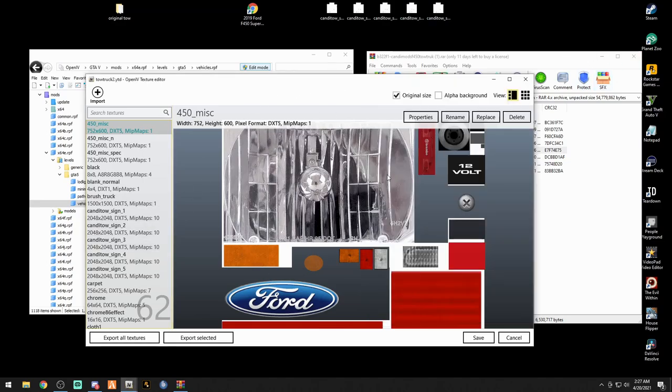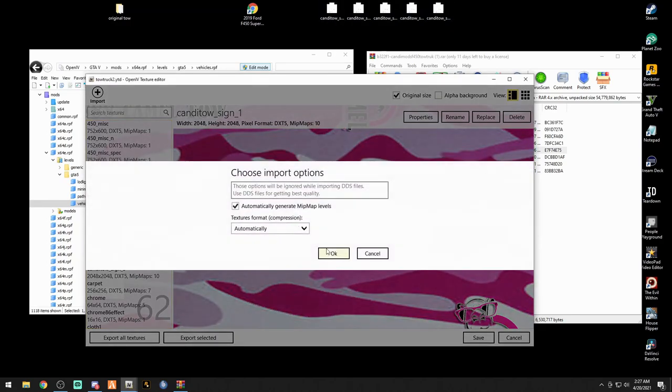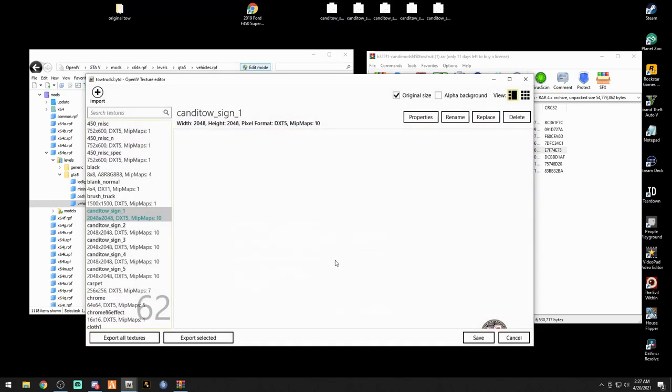Now right here in your YTD, select candy toe sign one — click it once and there it is. We put the desktop images in order one through five. Left-click image one, drag it right here into OpenIV, let it go, click OK — and boom, that texture is in. Click Save and it will take a few seconds to save.